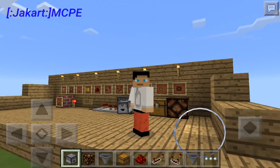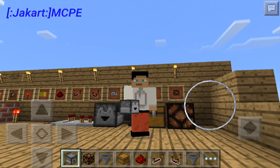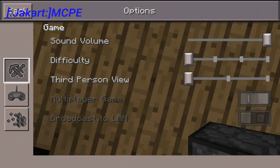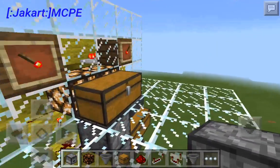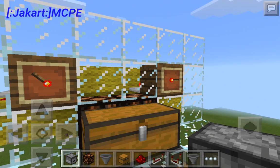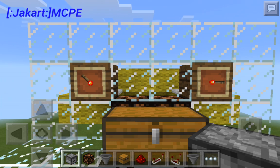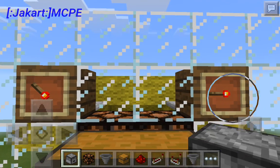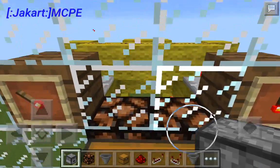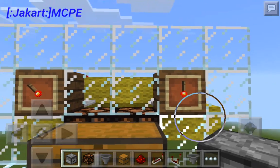Let me go ahead and show you how it works before I show the orientation of items and how to make it. This chest is really really cool. Basically, it is a combination chest — you need a combination in order to unlock it. My combination is where both torches are facing inward towards this chest. When the combination is correct, these lamps will turn on and items will go into this large chest.